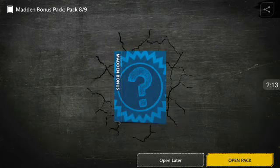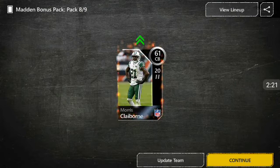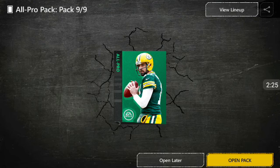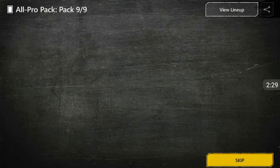Let's go ahead and open up this Madden bonus pack. It's just a random player — I'll get Clayborne there. Now, this is the All Pro pack. Let's see if we can get at least a gold. I did not pull any golds off the Now Laters, but it's fine.